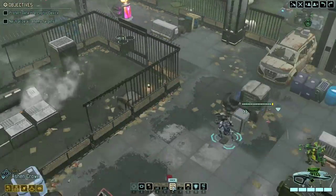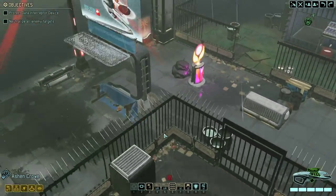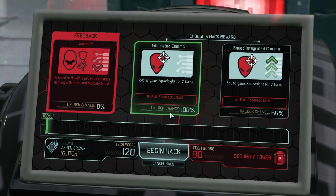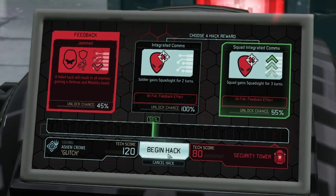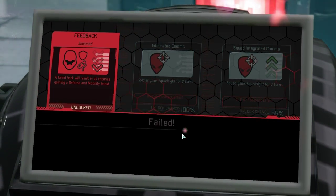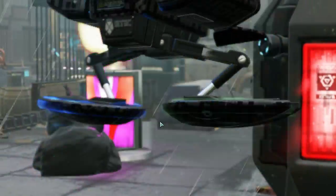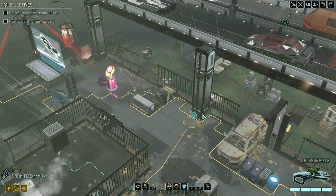Now we can hack something — this might give us something that will aid us in our fight against the dirty aliens. System override: soldier gains squad sight for two turns, or squad gains squad sight for three turns. I'm going to use that. 55% chance. Can Ashen Crow do it? He's just failed. A failed attack will result in all enemies gaining a defense and mobility boost. As usual, Reinstein starts messily.